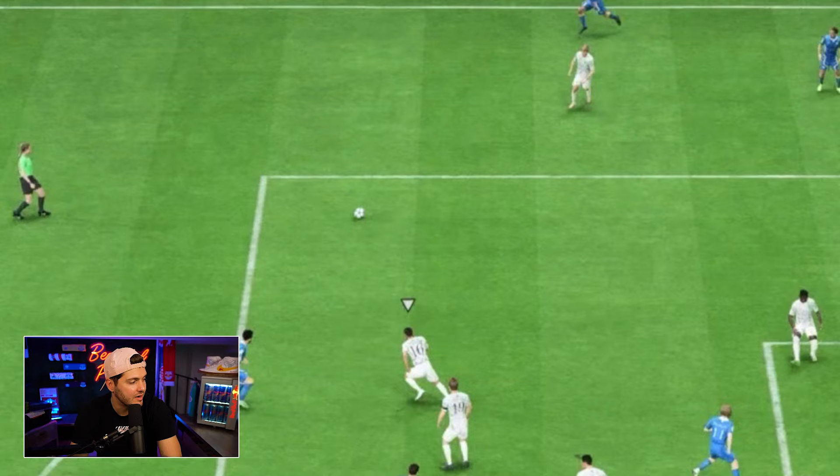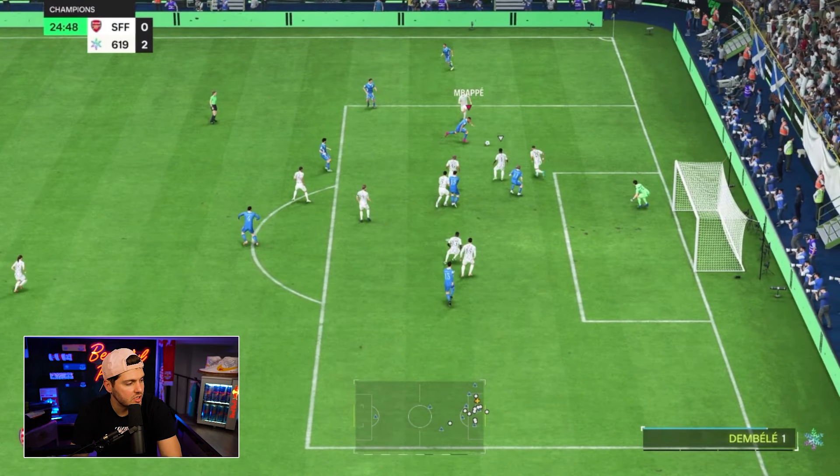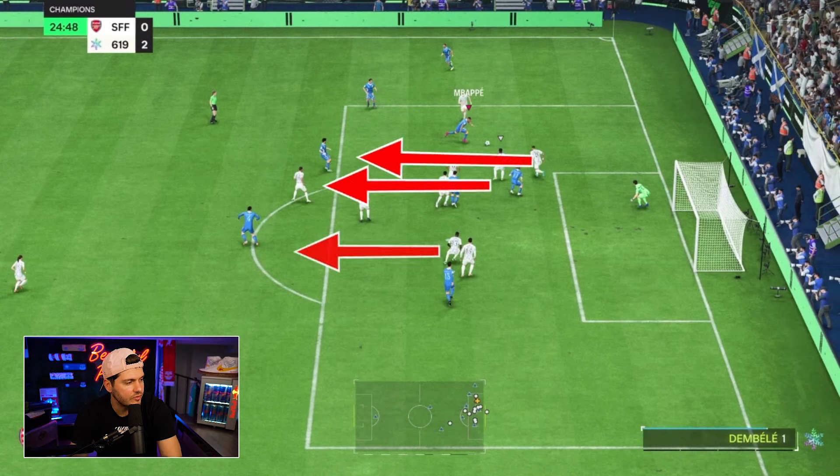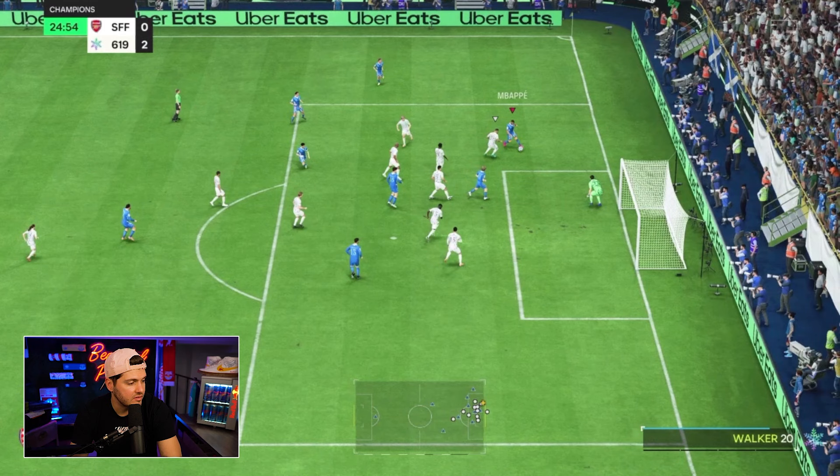Mbappe attacks that same bit of space; defenders are caught off guard, they don't counteract, and there's so much space to work with. Just look at this — this is the money zone. Mbappe, big first touch. These players are naturally a little more flat-footed, kind of drifting, which plays a factor in the space that's always going to be opened up. Mbappe gets across the angle — you can already see the bread and butter. You're never going to miss from here; tap that home.